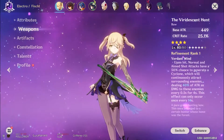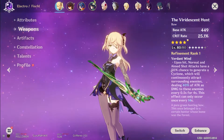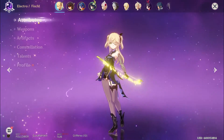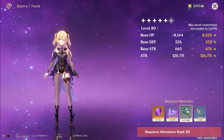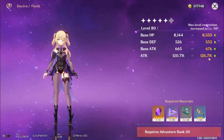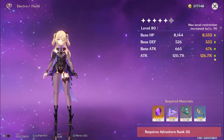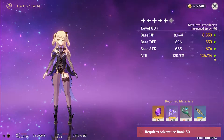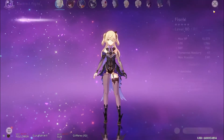From here, we have to click on our weapon and note what the secondary stat is. You'll need to add this to whichever total it belongs to. For character ascension, you may have to look online to see what stats your character gains. Fischl gains percentage attack each ascension, for example, whereas Diluc gains crit rate, and Keqing gains crit damage. Also add this to whichever total it belongs to.